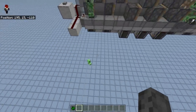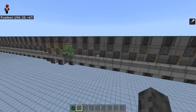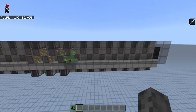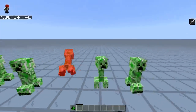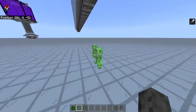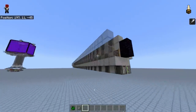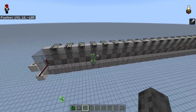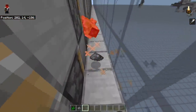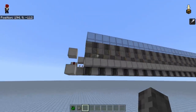Those are simply contraptions that push along mobs and transport them from A to B. They are fairly interesting, but they are kind of limited in Bedrock Edition. This particular model right here, and another one I'm going to show you later, are 6.6 blocks per second, and I believe that is about the fastest you can go with mob conveyors in Bedrock Edition.